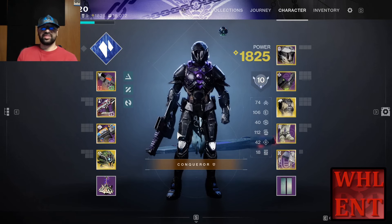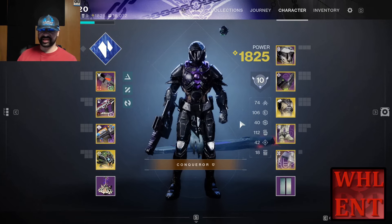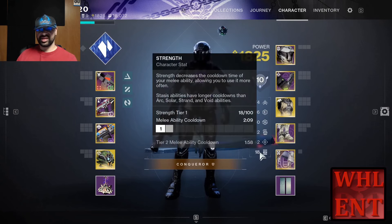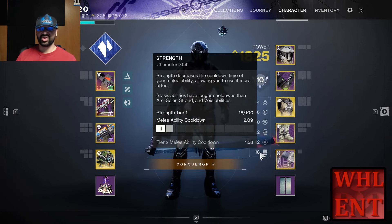I don't have my stats set up on this build right now because we can't actually build it yet and I haven't got my armor set for it. But for this build, we're going to want to max out our Resilience — get that up to 100 — and then really focus on Strength because it's going to be a very melee-centric build. So Resilience first, then Strength, then put whatever's left into Discipline.